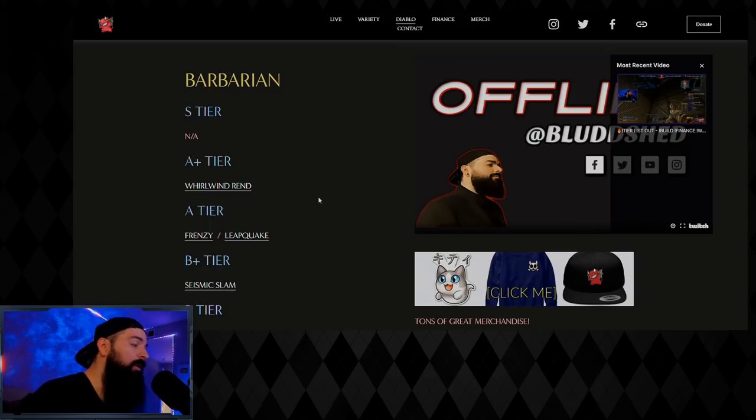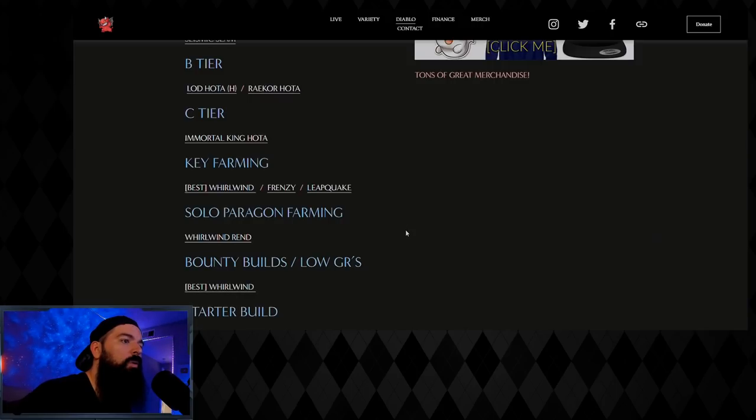After your GR20 clear and six-piece bonus, speed farm whatever you can effectively — T7, T8, T9, T11 — doing rifts and greater rifts in five minutes or less. Go to my website and scroll down to speed builds for key farming: Whirlwind, Frenzy, and Leapquake will all be updated before the season goes live. You can also run IK HotA with In-Geom for speed until you get Whirlwind set up. Whirlwind is the best speed option, and from there you'll be able to speed farm T14 to T16.